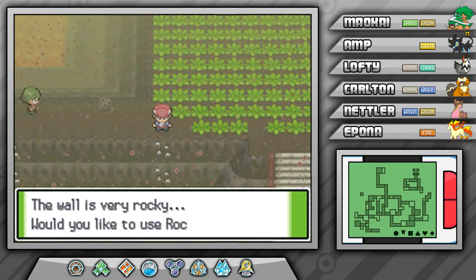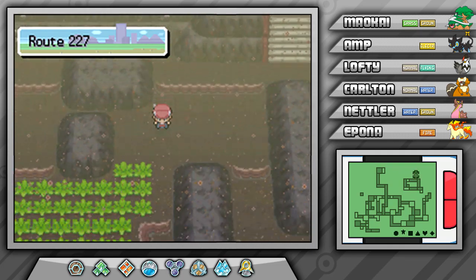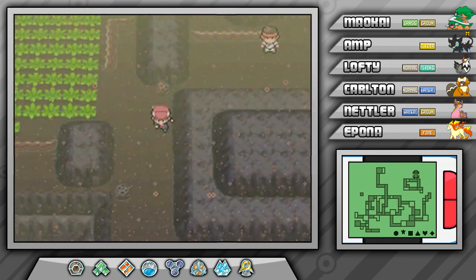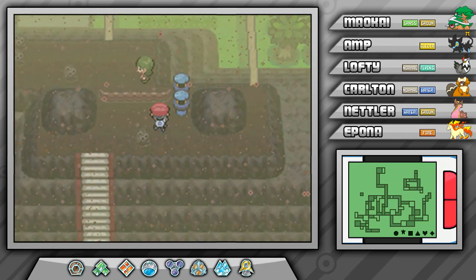I'm not sure why the game makes you do this. It seems kind of weird because literally all you do in the Survival Area to get Heatran to appear is talk to a few NPCs. It's really kind of bizarre and sort of a waste of time, but we've got to do it to get that Pokemon to appear, so let's just get it done.